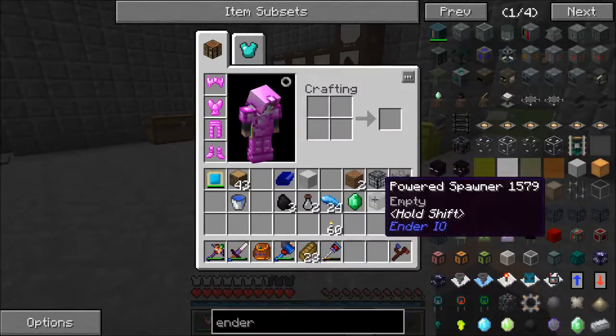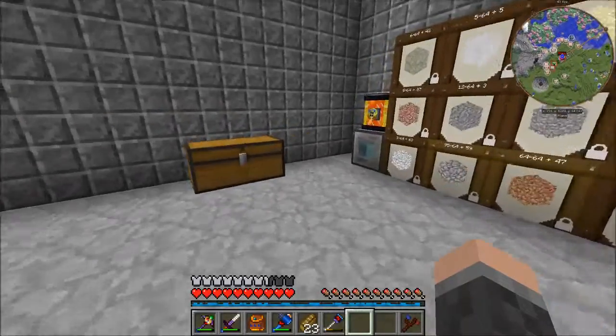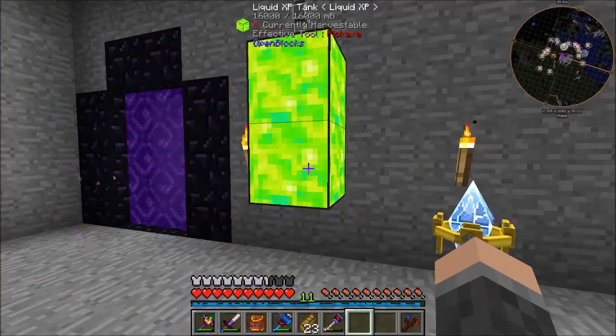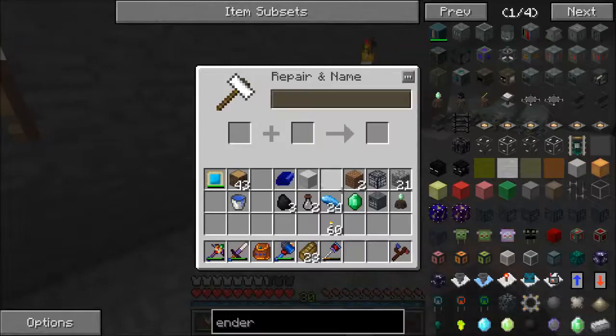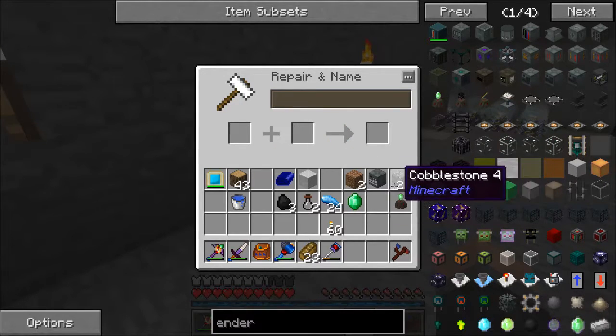Now I need to combine this with this — this is done in the anvil. Whatever spawner you want to combine, it always takes 30 levels. There we go: now I have a powered spawner of an enderman.